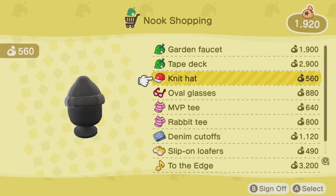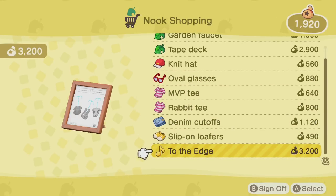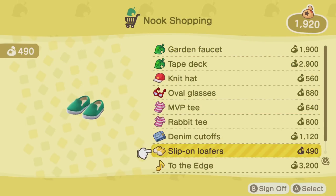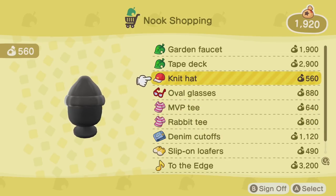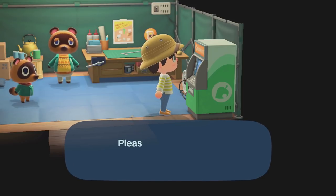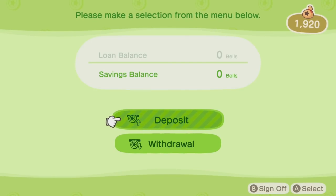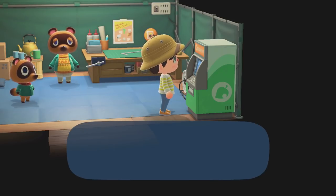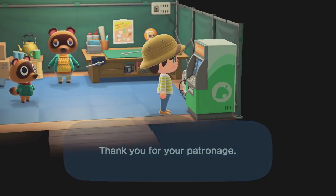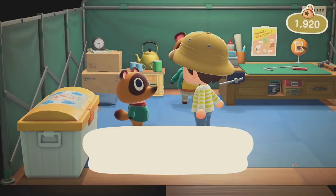Tape deck, a nice little knit hat — nothing too tempting yet. There's something for a lot more money than I've got — a little rich for my blood. I would like a warmer hat for the winter climate. Collecting records is important to me — we gotta get KK's music. I don't think we need to deposit any bells right now, but you do get interest when the month rolls over. Tom doesn't charge you interest — the only interest you get is good interest that adds bells.